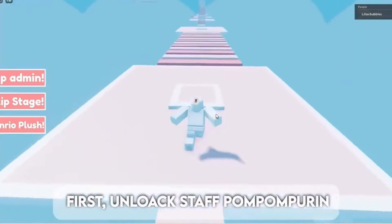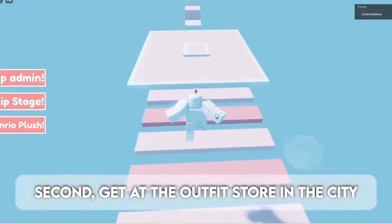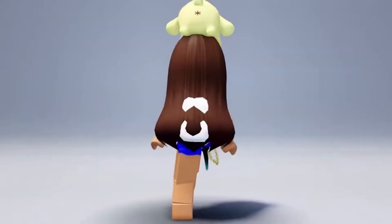For the next item: first, unlock Staff Pom Pom Porin. Second, get it at the outfit store in the city. Third, get it at the outfit store in the city. Last, get it at the city store. Here are the free items.